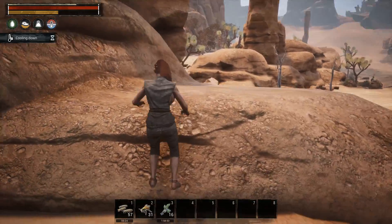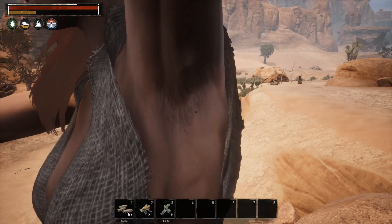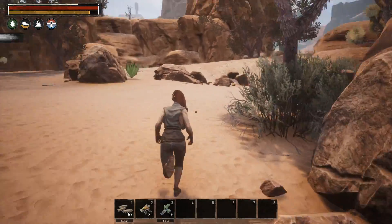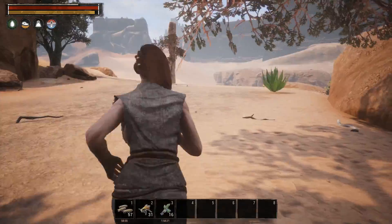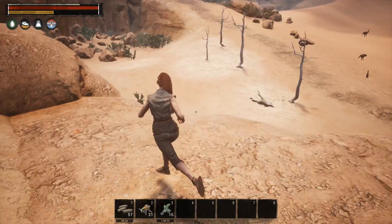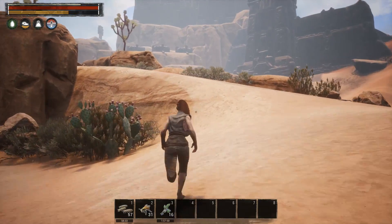Head straight for this rock — make a straight line for it just in case you've picked up any aggro. Then cling here and check: he's still over there, doesn't care. There's one right beside me, two over there, and they don't care. Fall down, let stamina regen, then follow right through here — we shouldn't run into anything else at this point. There's a camp up there but you can completely avoid it.